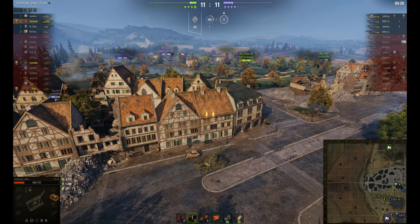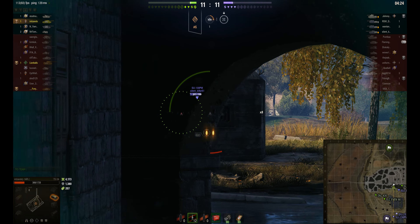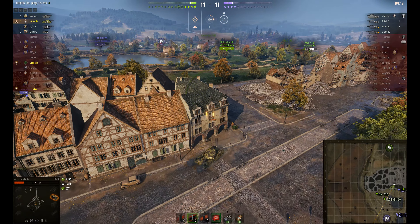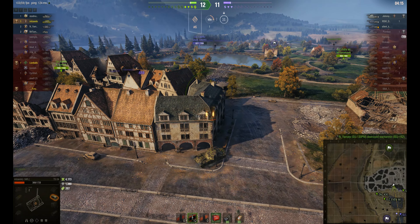That big hit from the ISU-152 — as I said, it could take two hits. But he's taking the first hit, which has cost him around 700K HP. He doesn't want to do that again. Not getting the opportunity here — but there goes the ISU-152. Only three tanks left now.